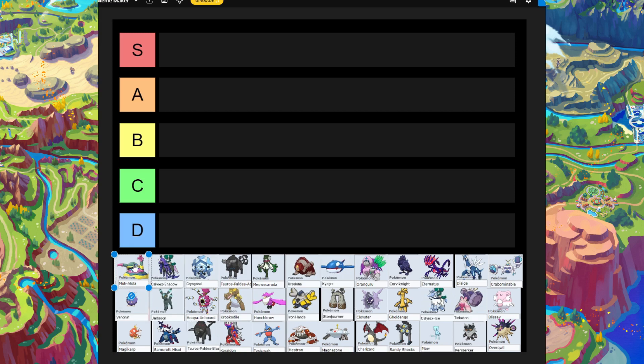First up is Alolan Muk. It's not a carry — it's more of a support Pokémon, and it's actually a really good support. It knows Acid Spray, Helping Hand, Screech, and I think even Chilly Water. For a one-hit strat, I'm placing Alolan Muk in S-tier, even though there are some Pokémon that are better than it.